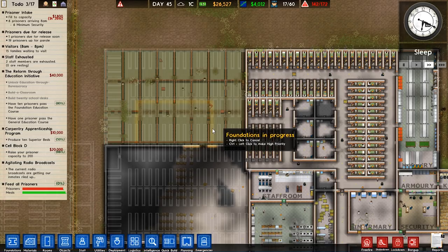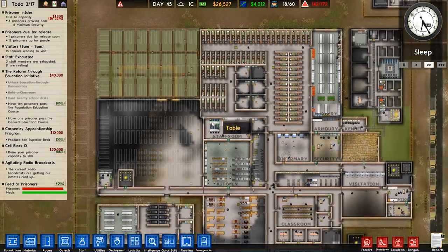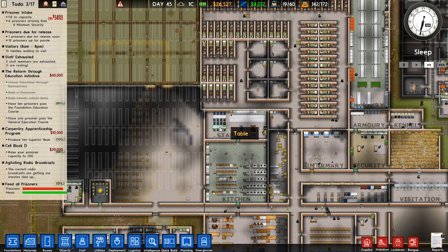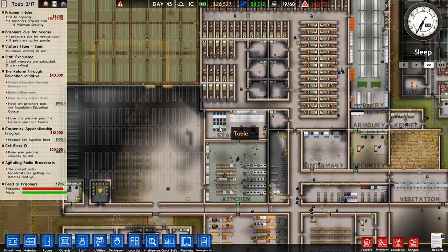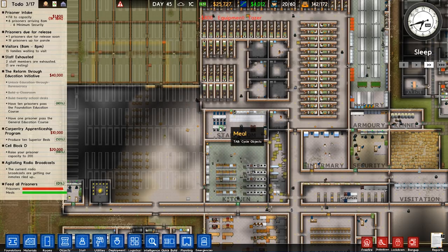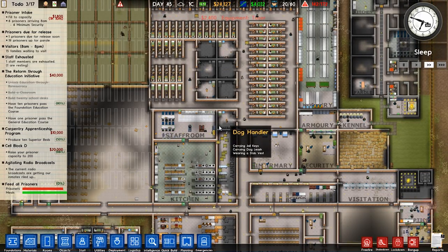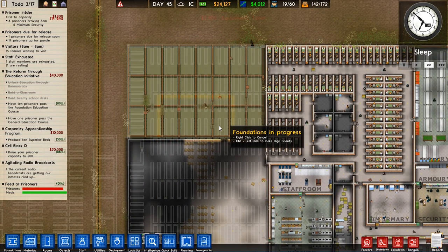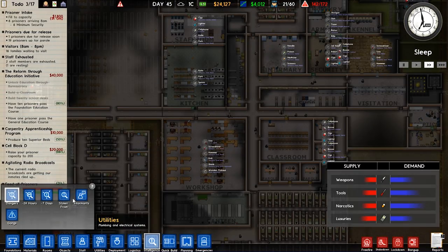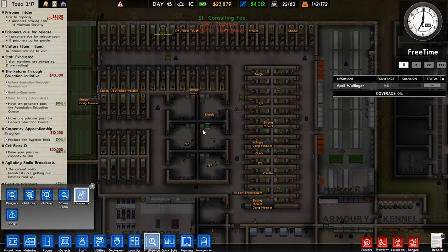Ten prisoners have passed the foundation education course — we're at 80%, which is nuts. Nobody's likely to pass the general education course though. We've produced five superior beds so we're almost done that grant too, and we're 86% towards cell block D. The radio broadcasts are still riling up inmates. We also spent money on tasers — the more the better. We have legendary prisoners in here, most of them in max sec. We even have an ex-law enforcement prisoner.